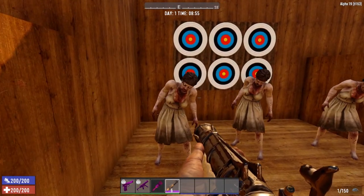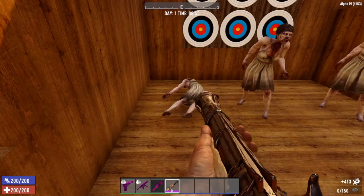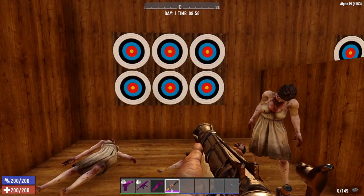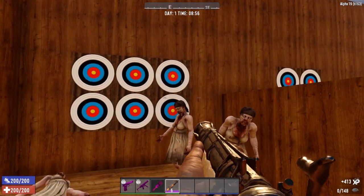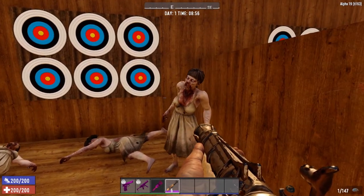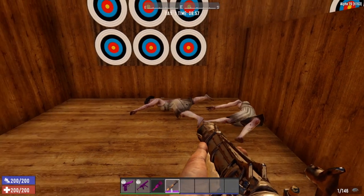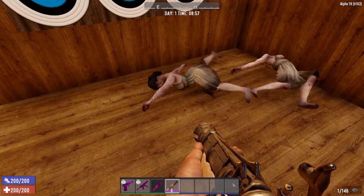This is the unmodded level 1 Blunderbuss against zombies. We get up close and personal — one-shot on the first zombie. Now look at that reload speed — really, really slow. So you need to be careful and give yourself plenty of room. We're not able to one-shot every zombie. You can clearly see the limitations of this weapon: if you have a whole bunch of zombies swarming you and it takes so long to reload with only one shot, you've got to be careful.